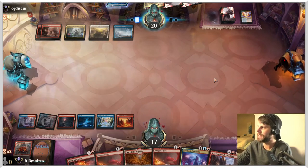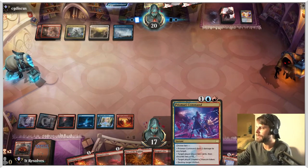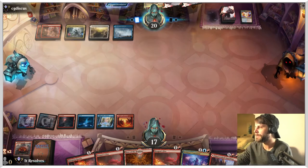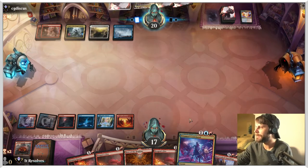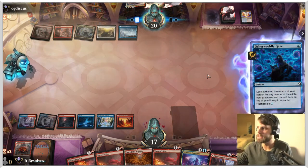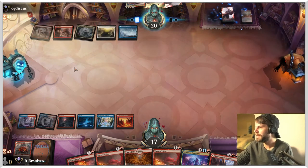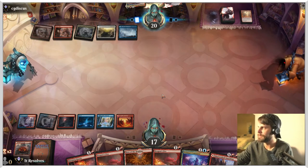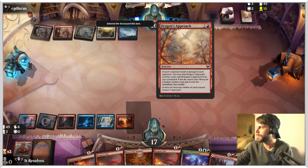We're just here to have a good time, so no worries at all. One thing we can do is Prismari Command to draw two and then discard two cards — not a bad way to go because we do have some very big hits we'd like. We could also create a treasure token, which would help ramp us into whatever we draw. But we are going to have to discard a couple of cards, so we'll see.